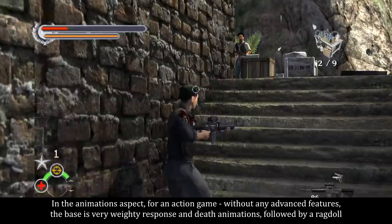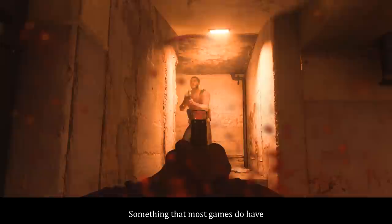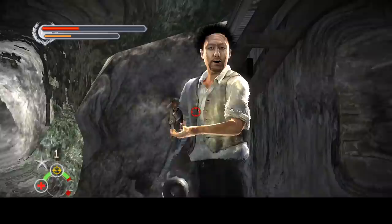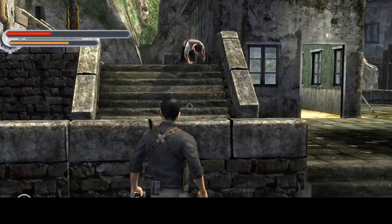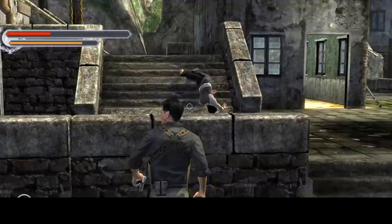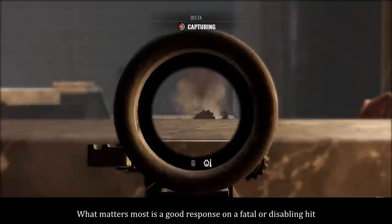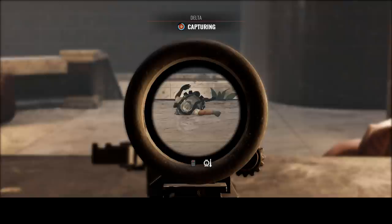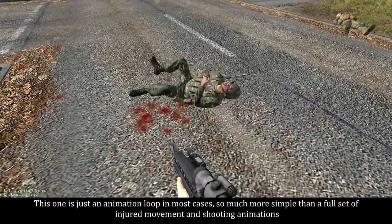In the animations aspect, for an action game without any advanced features, the base is very weighty response and death animations followed by a ragdoll — something that most games do have. Now some of the death animations can be fairly lengthy, and that definitely makes a notable difference. In somewhat more realistic shooters you'd preferably have some change of behavior for wounded but not down characters, but what matters most is a good response on a fatal or disabling hit — sending characters into a down-but-not-dead state. This one is just an animation loop in most cases, so much more simple than a full set of injured movement and shooting animations.